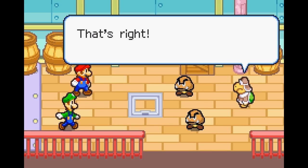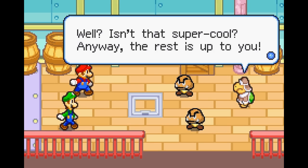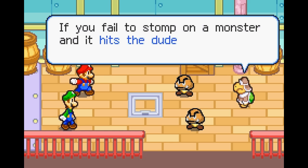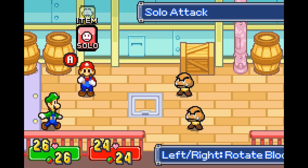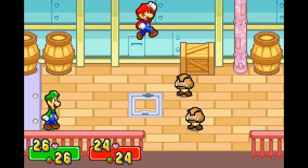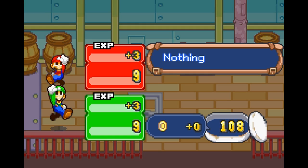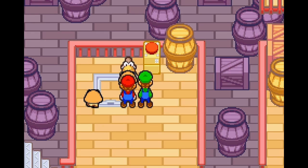Theoretically you could go through the entire game as level 1 Mario and Luigi - well, you couldn't because of forced battles. But theoretically you could beat this game at a low level if you're good enough at dodging. The caveat is that in Mario and Luigi Superstar Saga Plus, later game stuff becomes excruciatingly more difficult if you fail to level up. So I'll be battling every enemy along the way to stay at a proper decent level.